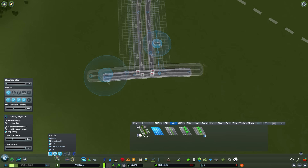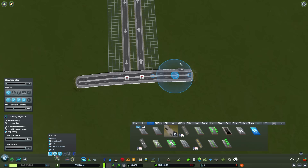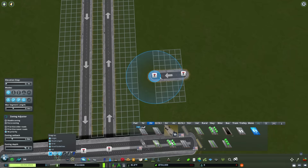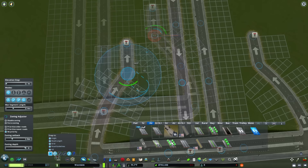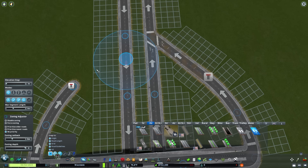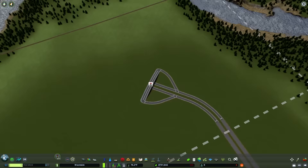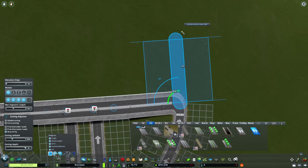This diamond interchange will allow traffic to enter and exit the highway. Let's reconnect these using that two-lane one-way road once again - we have to connect traffic back to the highway and also connect it on the other side coming off the highway. You can hit the upgrade road tool and right-click a few times to get these turned in the correct direction. Traffic now has a way to get through.